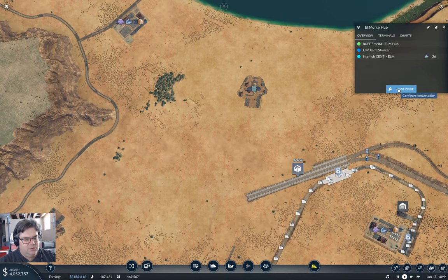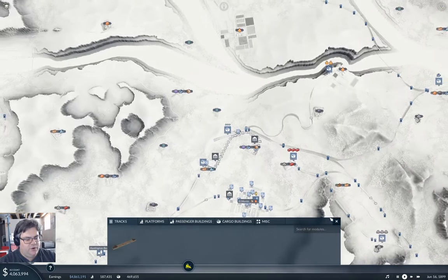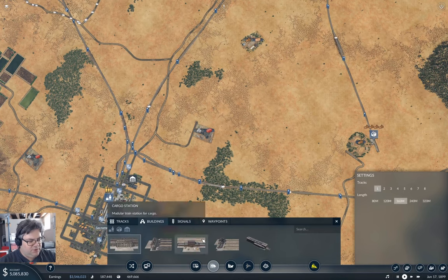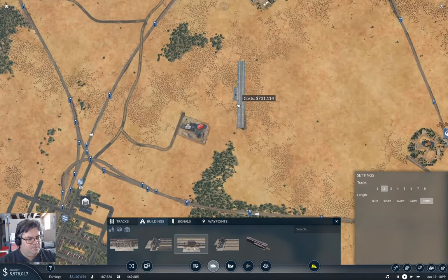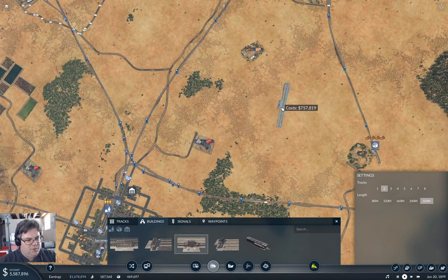Let me check how long these guys are — one, two, three, four, five, six, seven, eight, nine, ten, eleven, twelve — twelve times 480 meters. So I'm going to go in here and make a building. It's going to start at 320 meters and I'm going to put two tracks initially, and put it right in the middle here.